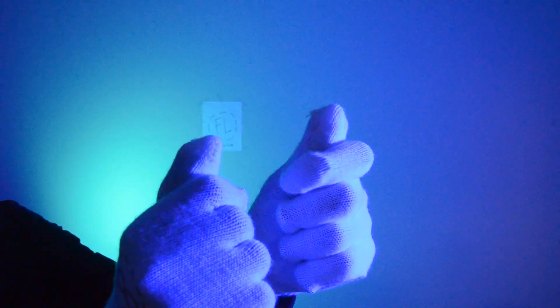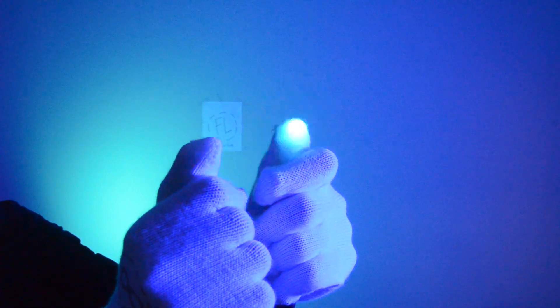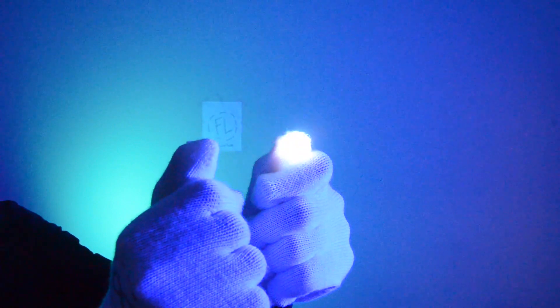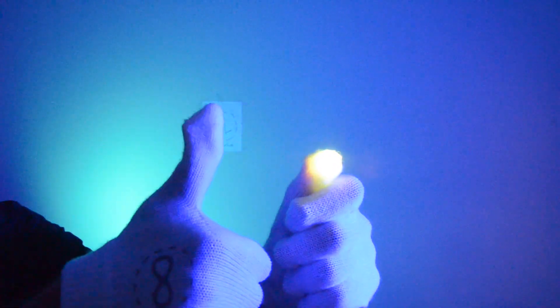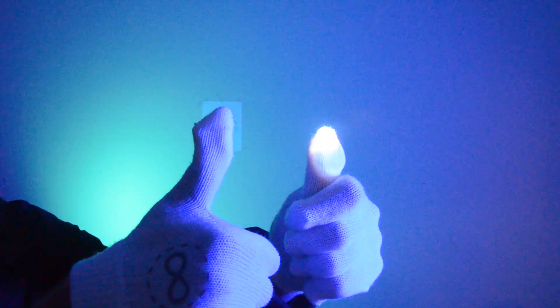Next, turn on the chip that you want to send information from, and cycle to the slot that you want to transfer. Once there, hold down until the fourth white light. You are then in sending mode. Once in sending mode, point towards the button on the chip that you want to send information to until the blue light flashes twice. Once it's blinked twice, you're good.